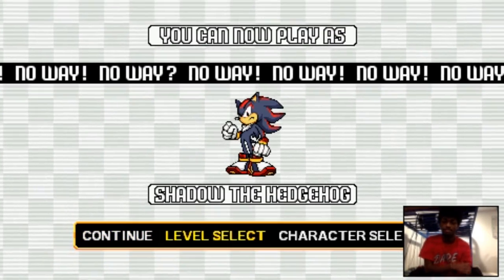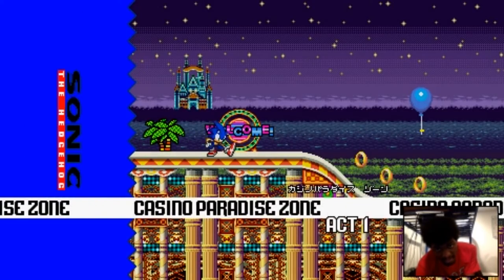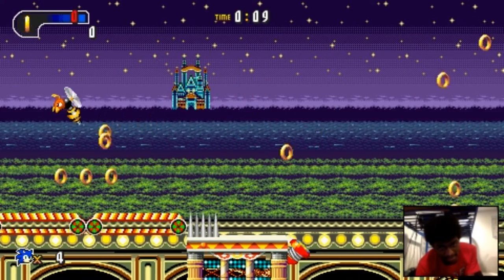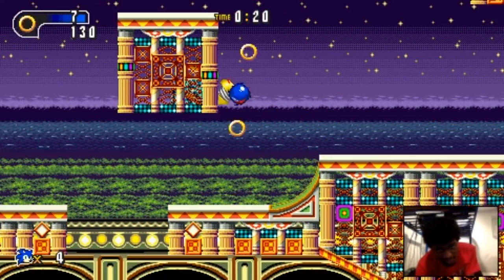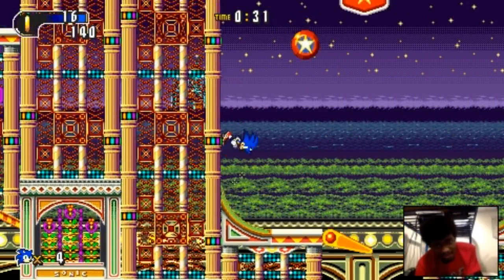Nice — I can play as Shadow now. Like I said, I'm skipping the level. Now we're going to Casino Palace. In addition to remaking the game from the ground up, this demo also has other characters. Blaze is going to be playable, and I did say if you guys wanted, I would play as Shadow — I'd be more than willing to play for you guys if you want.